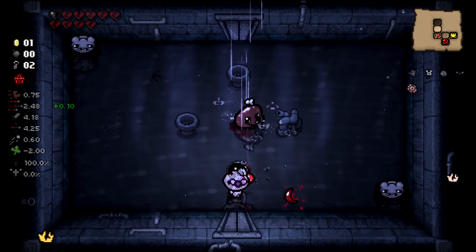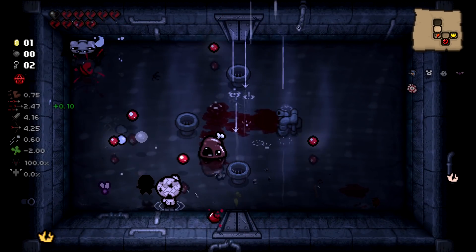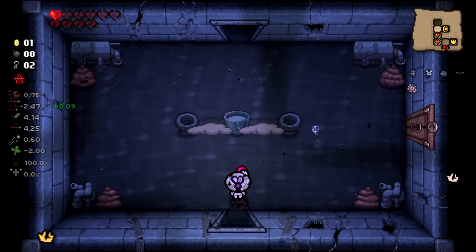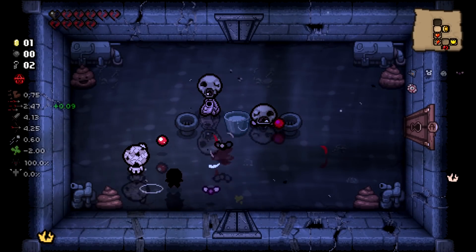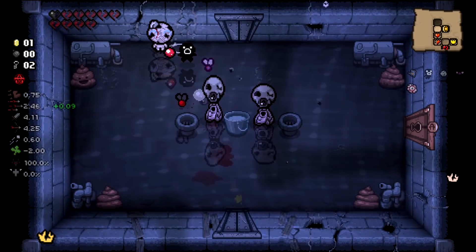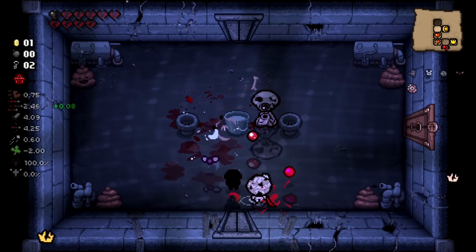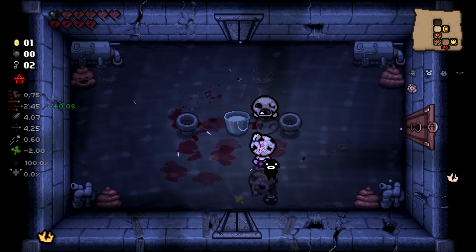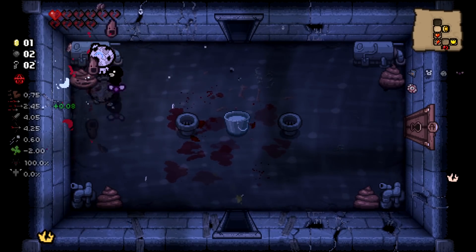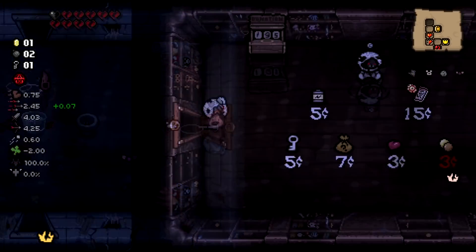A one-quality item with Rock Bottom can actually be a very high quality item, so maybe I made a mistake. I was thinking with my mind and not my heart — maybe I should have thought with something else. Anyway, let's check for a secret room.